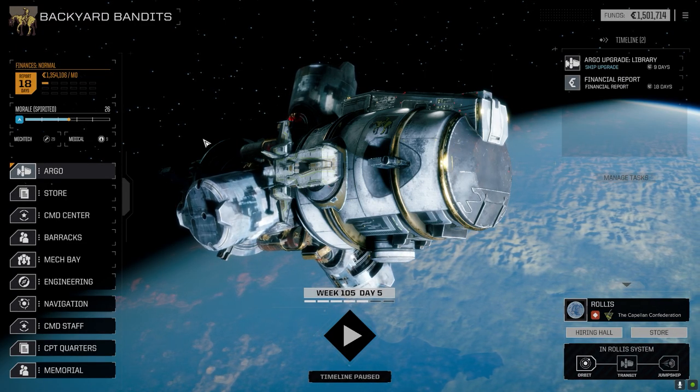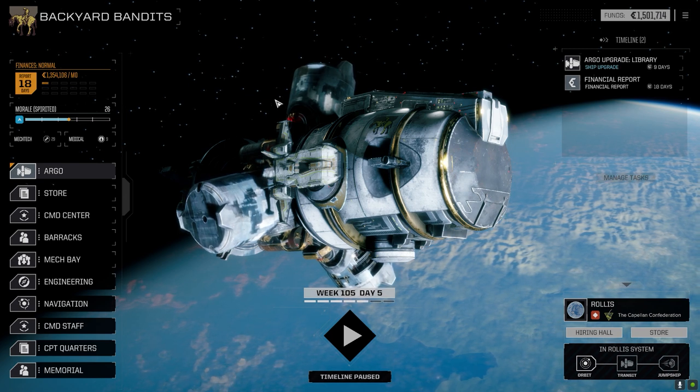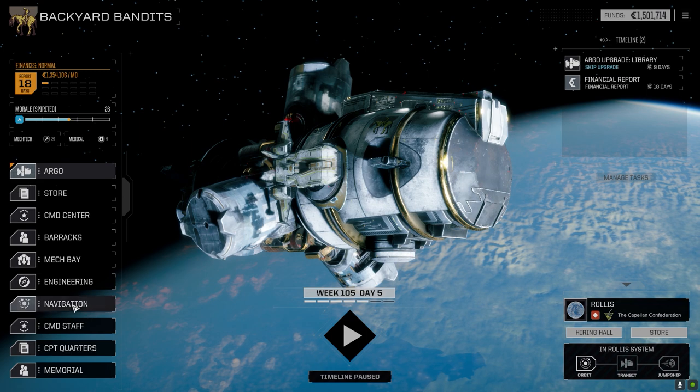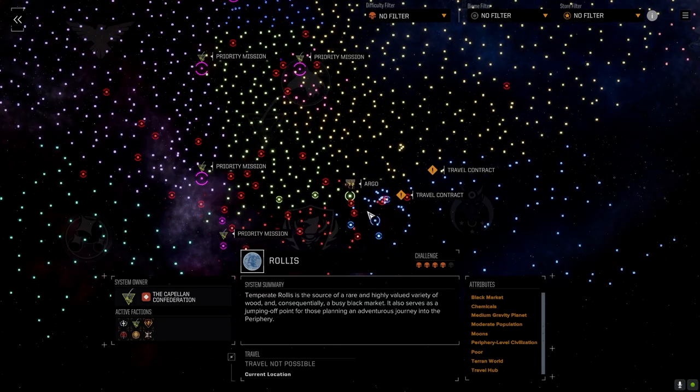Hey everybody, welcome back to the channel and another episode of Backyard Bandits. We've jumped systems — we're now at Rawless. Let's have a quick look at the map and show you where we are. We jumped close to the Capellan Confederation here.